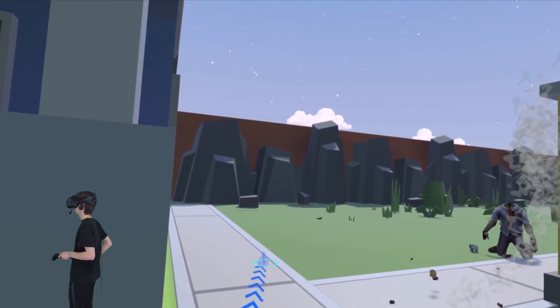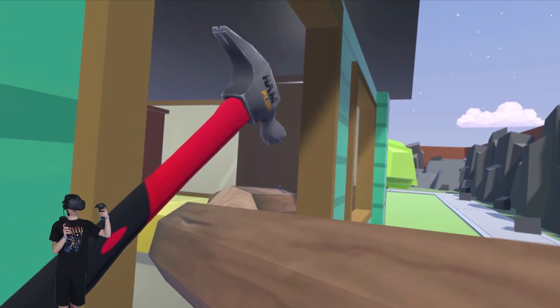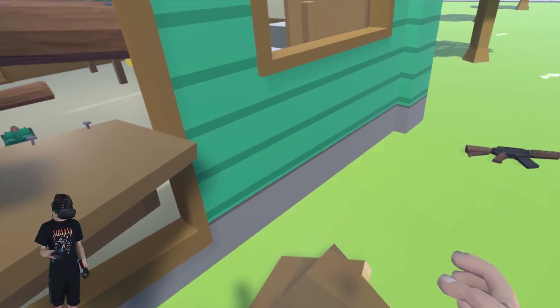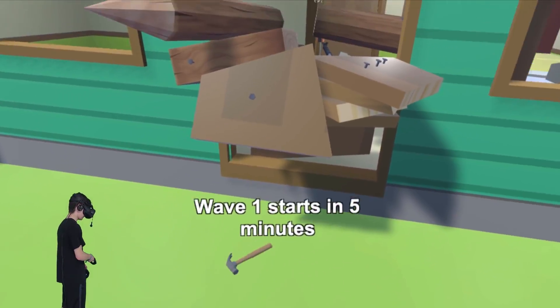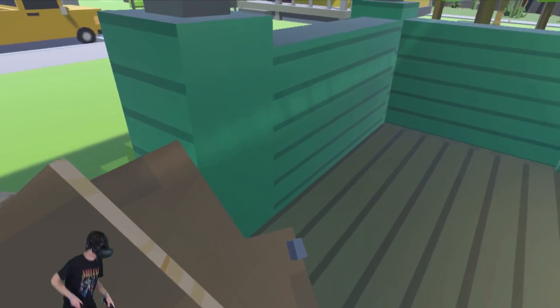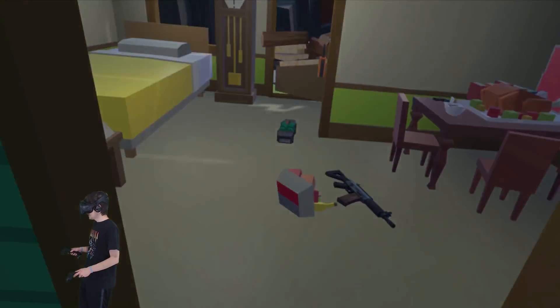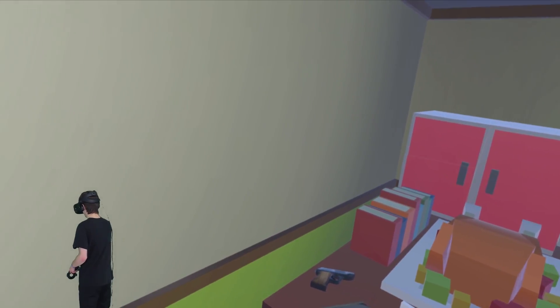I'm gonna put the stake right here so it hits them in the head when they try to break in. I don't know what this barricading job is, guys, but hopefully it works. Perfection! Five minutes before the round starts. Got another carpenter hammer — maybe we can make something with that. So there's our front barricade and our back barricade. I'm actually going to grab the vacuum and start recycling stuff.